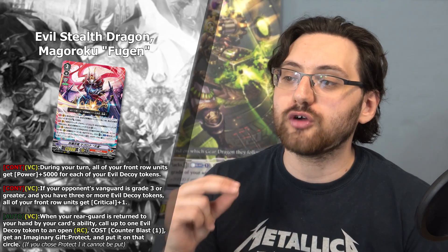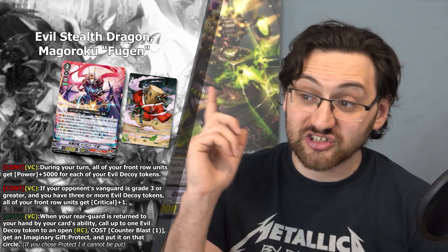That brings us to the new grade 3 for Nubatama — Evil Stealth Dragon Magoroku Fugen. Fugen has: on the vanguard circle, during your turn, all of your front row units get power plus 5k for each of your evil decoy tokens. So the more tokens you have, the more you empower your front row, including your vanguard — you could hit for maybe plus 15k to your front row.